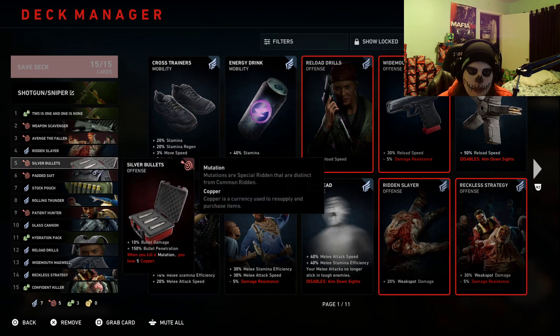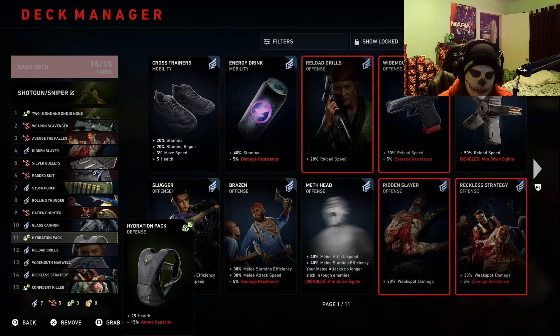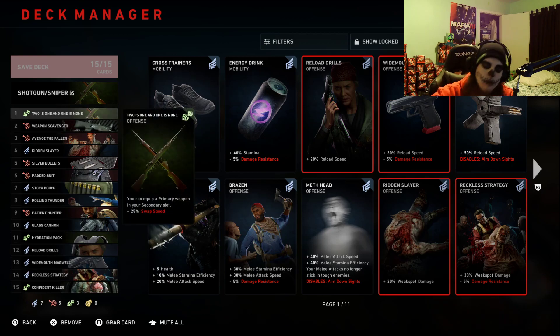Now some people don't exactly want the whole description on the build and they just want to know what the card stack is, so I'm just going to slowly go through here — pause as you want, get the cards that you need, get it in the order exactly and you should be good. Now we're going to go into the description of why they're in the order that they are and what each card is going to do for you. So 'two is one and one is none' — we're holding two primaries in this one, and essentially it's going to be a shotgun and sniper.